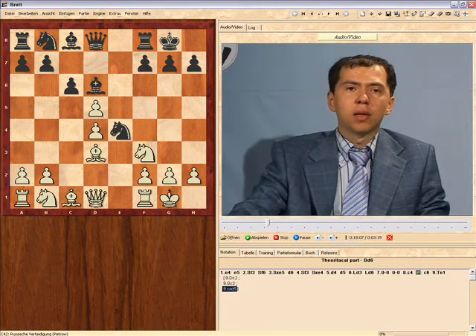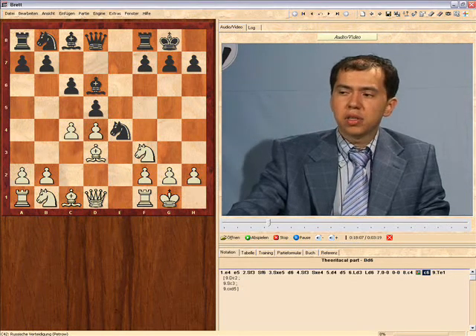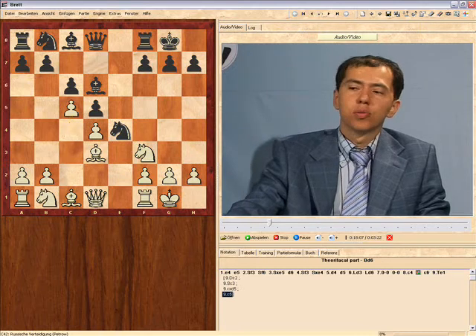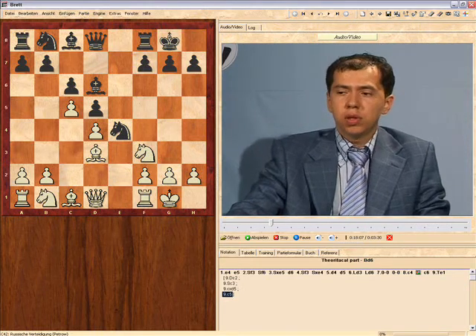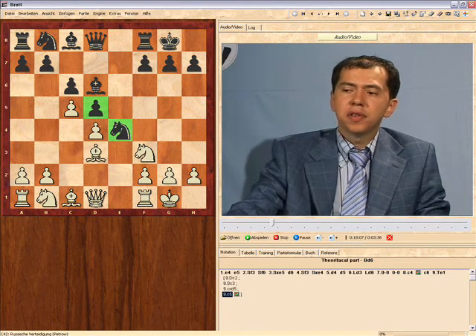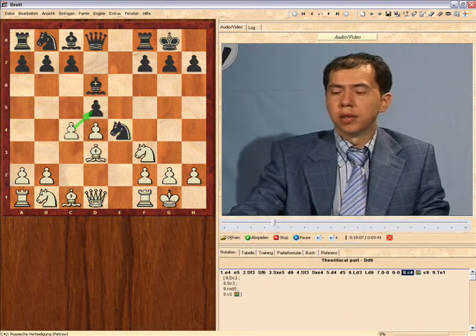So almost no other move would make any sense strategically speaking. For instance, the move c5 could maybe look attractive — gaining space, attacking the bishop, and so on. But from what we know, it basically releases the pressure on the pawn on d5, and thus makes the knight on e4 stronger. And thus it is strategically wrong for white.